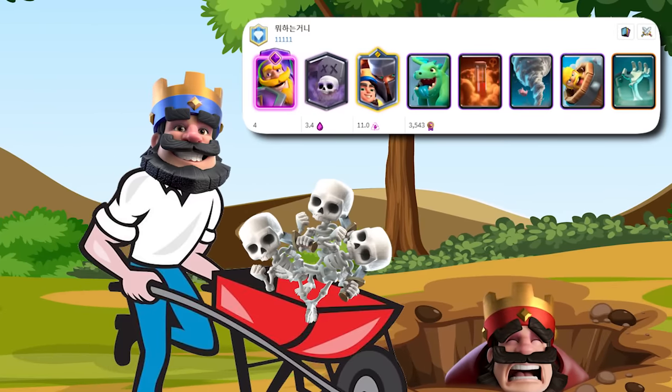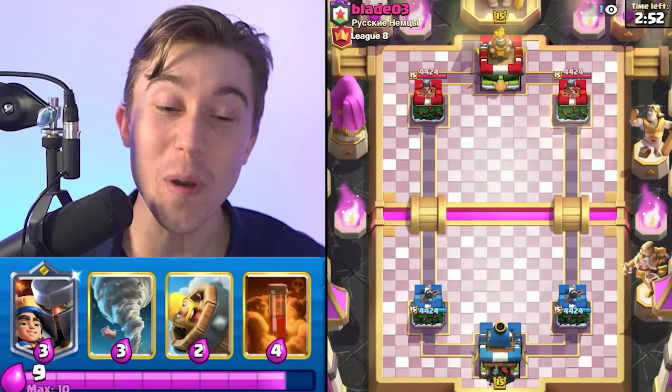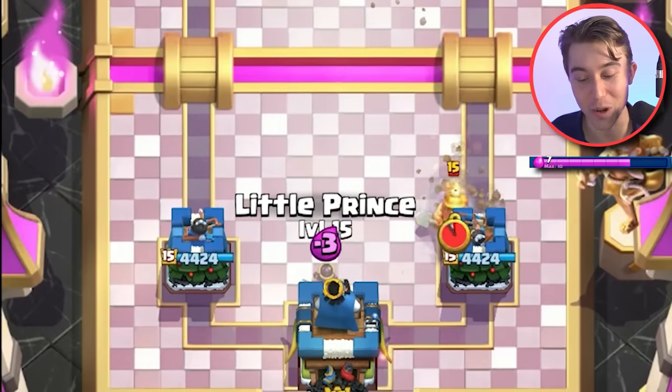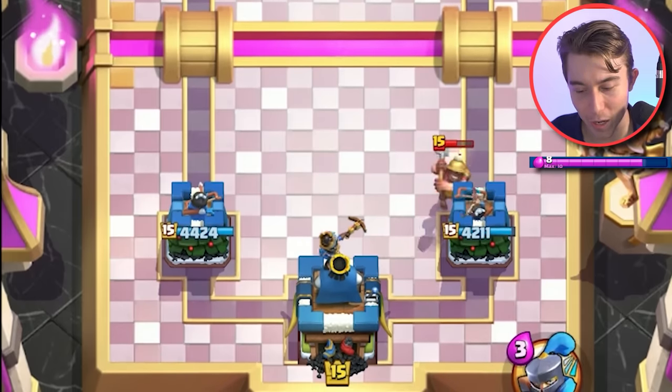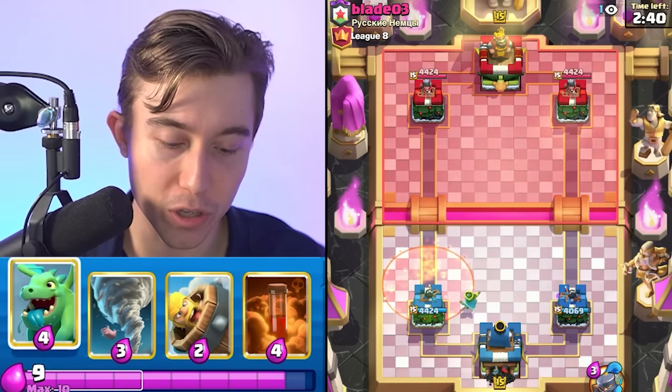The rank four player in the world buried his opponents in skeletons with this graveyard deck. We're playing against Mr. Blade — throwback to Beyblades, that's what I think of every time I see the name Blade. I should have activated king tower with the tornado against the miner, but it is what it is. Maybe with this deck we're going to find more opportunities with a huge elixir advantage.